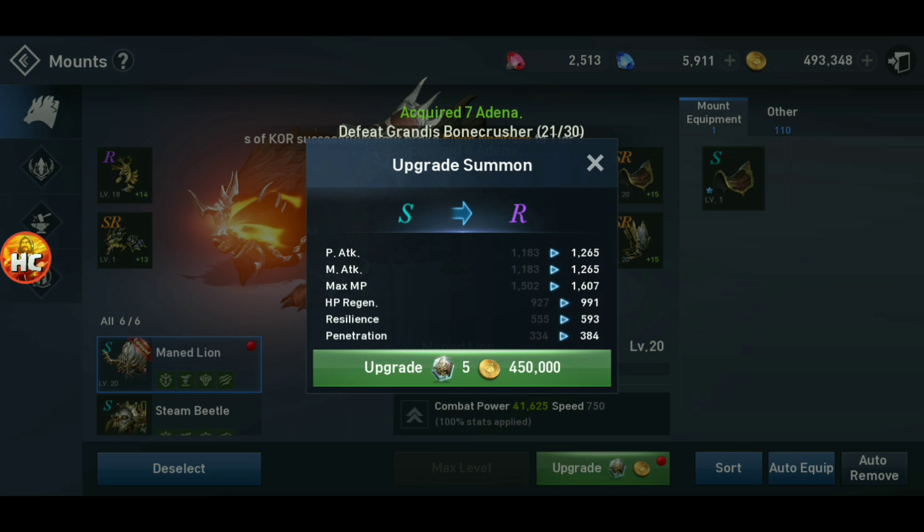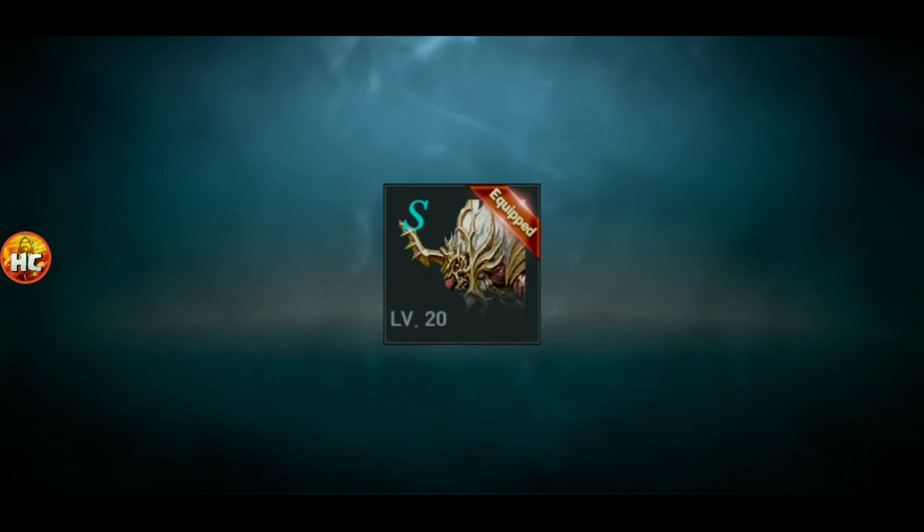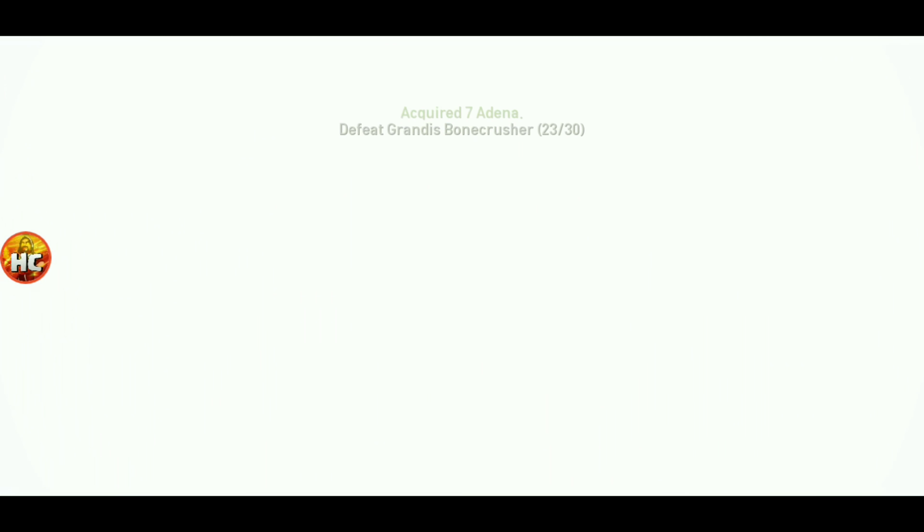Now we can upgrade this. Wow, I barely have enough Adina. So 450,000 Adina, we take him to R, get all these attack stats, and now we get to watch him change his appearance.